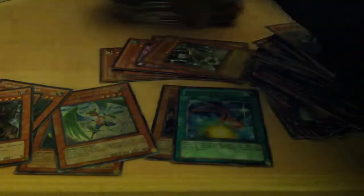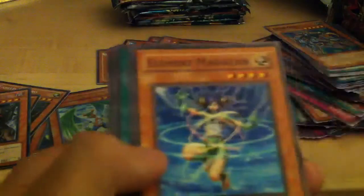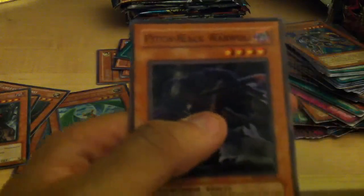Alright, onto the next side. We got a Rise of Destiny First Edition. Nightmare Penguin, Rock from the Valley of Haze, Element Magician, Back to Square One, a rare Flint, Eagle Eye, Element Saurus, Furin Kazan, and a Pitch Black War Wolf.